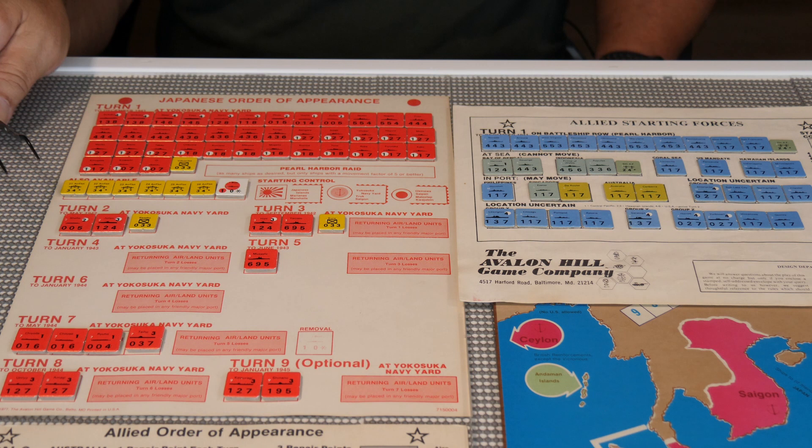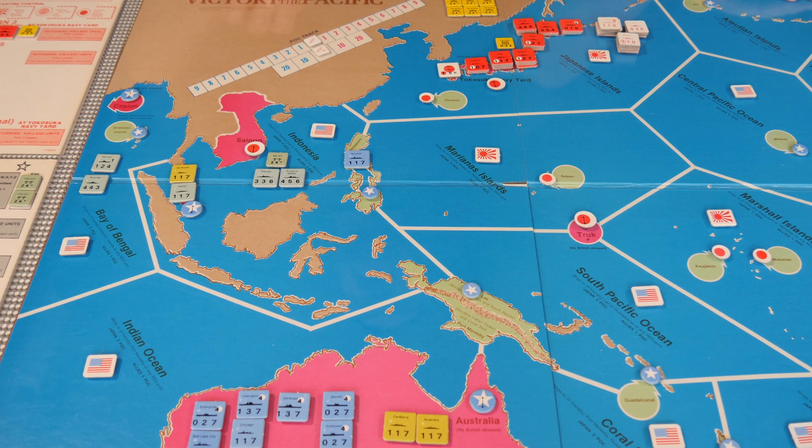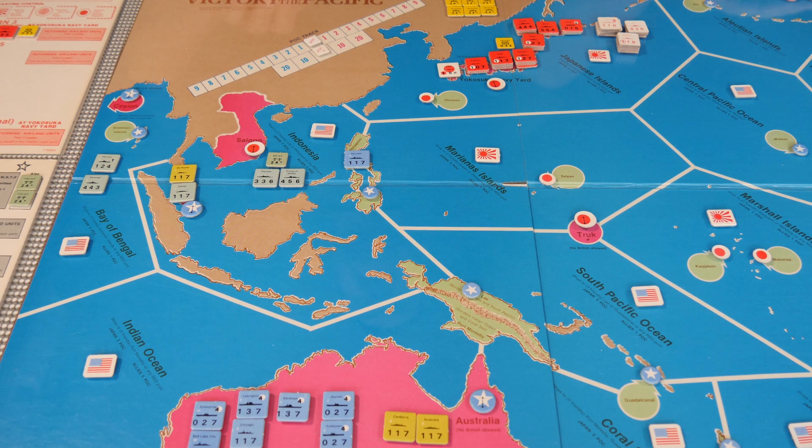Let's take a look at our board layout at the beginning of the game. We have everything set up with our POC track — points of control track — set at zero-zero. At the beginning of the game, the US controls the Bay of Bengal, Indian Ocean, and the Coral Sea.